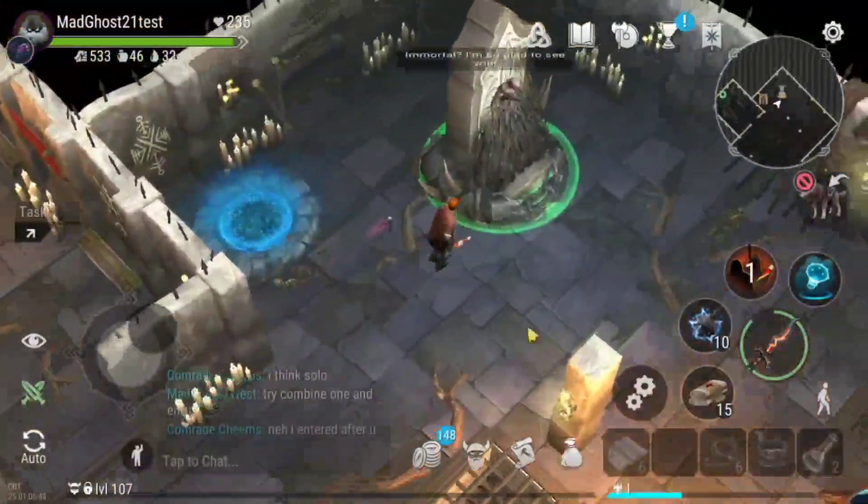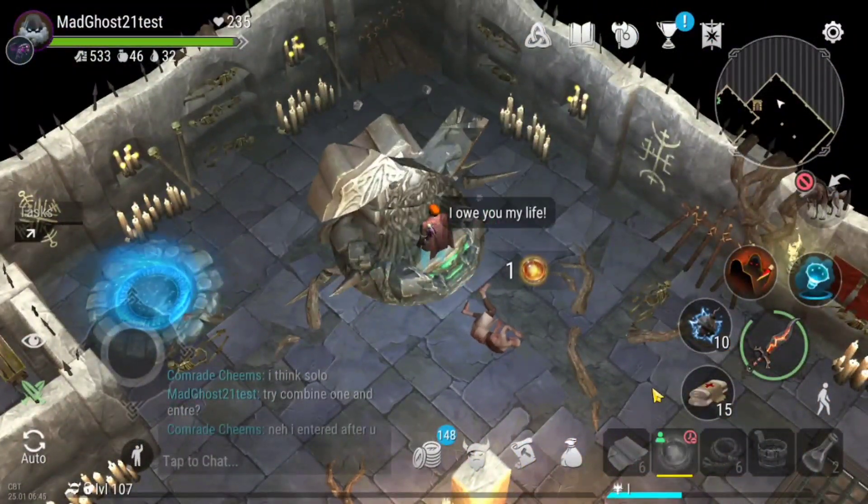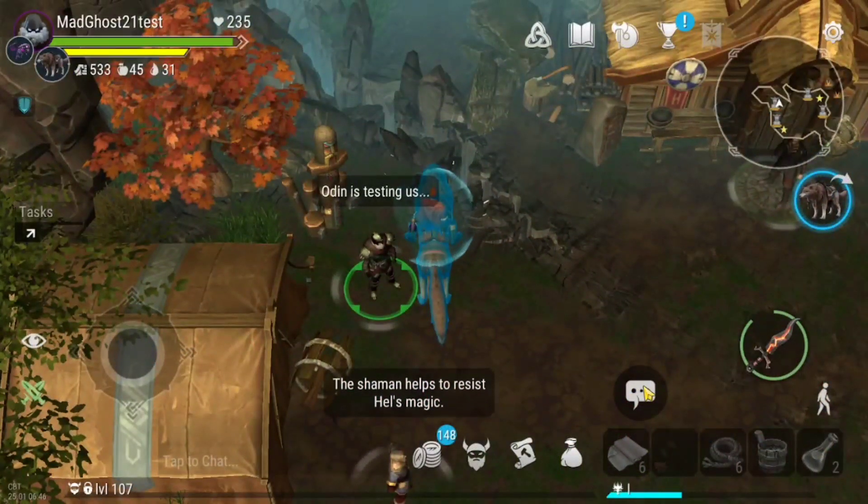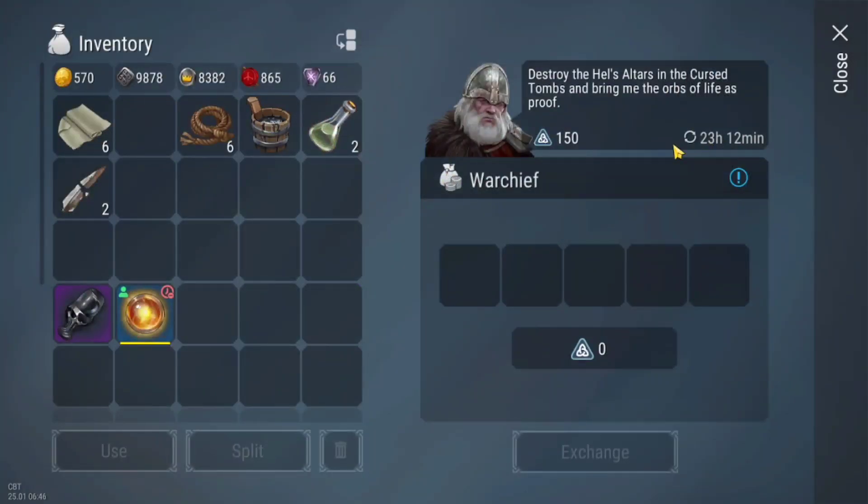Once done, go to the survivor, free him, and pick up the Life Orb. The Life Orb will be given to the Warchief and you will receive season points.